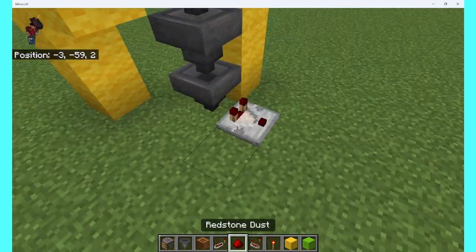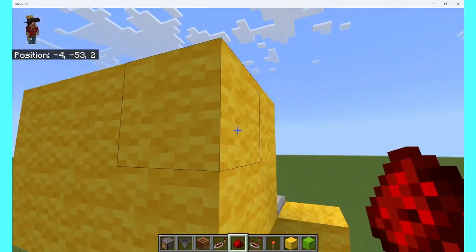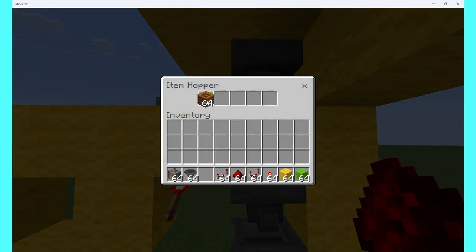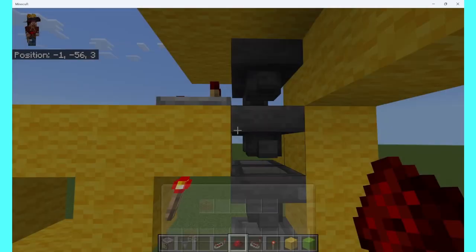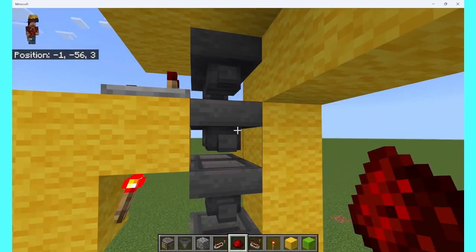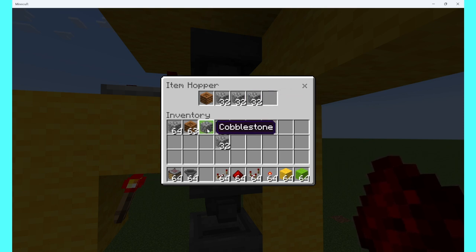If I just show you how to build this, I'm pretty sure all of you can make it better. So, what item should it be? Let's see. I feel like Composter is a good one. Now I just need a bunch of filter items. I think each one needs to be at least 40... 44, I think? Was it 41? It was 41, wasn't it?